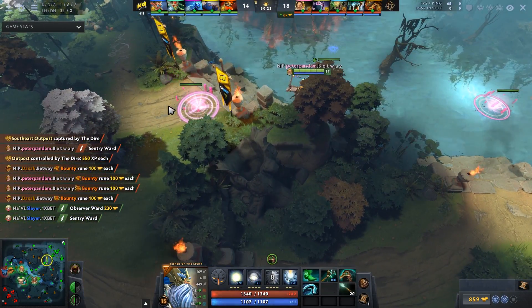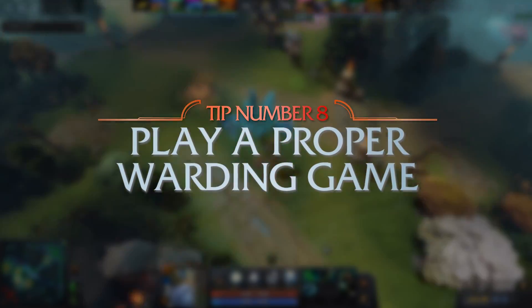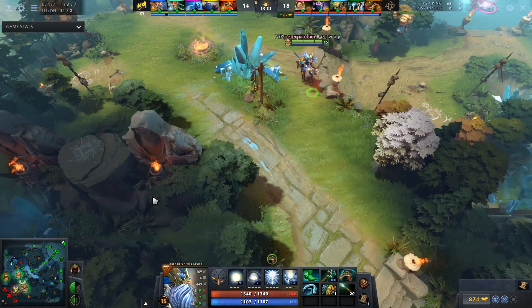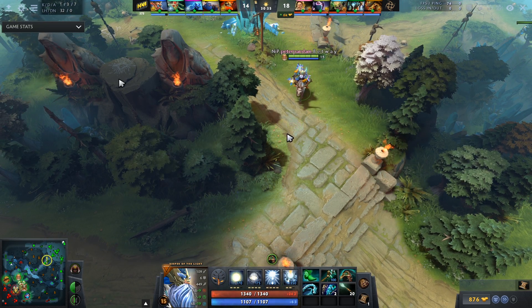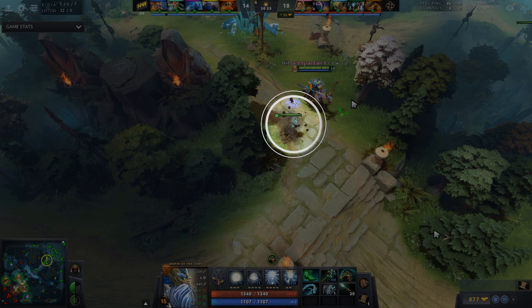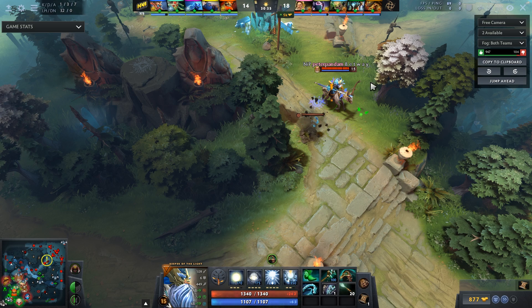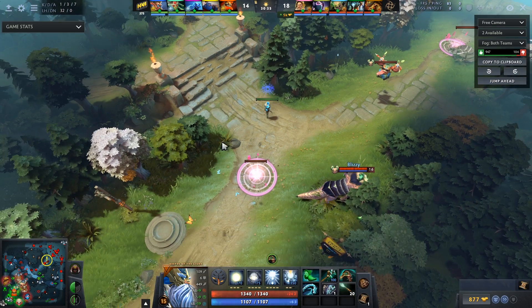Next up is for all you position five players. This is a great tip: PBD wants to deward a hill and check it. Number one, he does not place the observer ward first. When you are going for dewards, do not ward the hill first — please deward and then ward. It is going to make you less likely to get dewarded in the future. He also does not place the sentry on the hill. There are two reasons: Kotl's Illuminate can get vision of the hill, and he has the courier in the area which he can simply send over the hill to get vision of it.